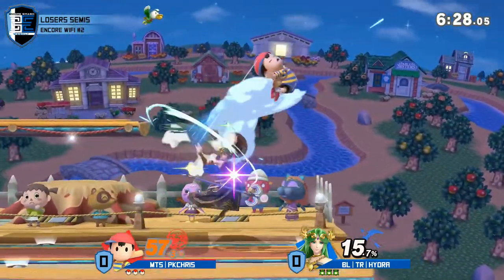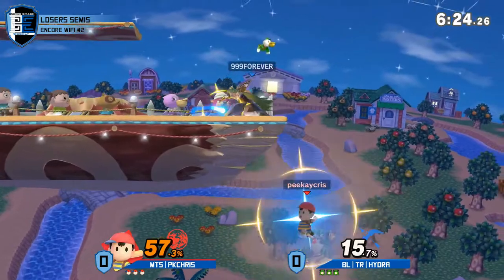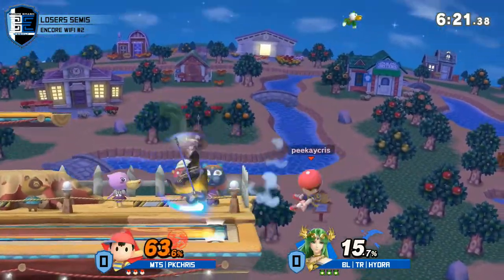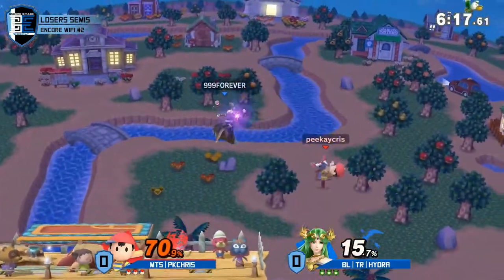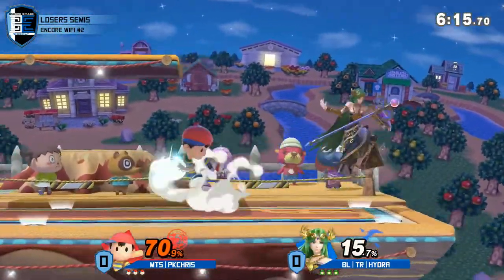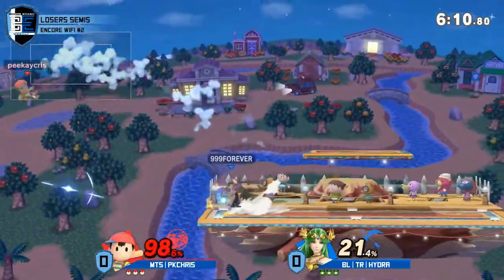Chris just needs to - you see that multiple times - he's just jumping and not fastballing. Chris needs to adjust his timing on that, or he begins to anti-hit him a little bit. He's having a tough time getting past these down tilts on ledge. He's really winning out, and Hydra is still running with this lead he has.